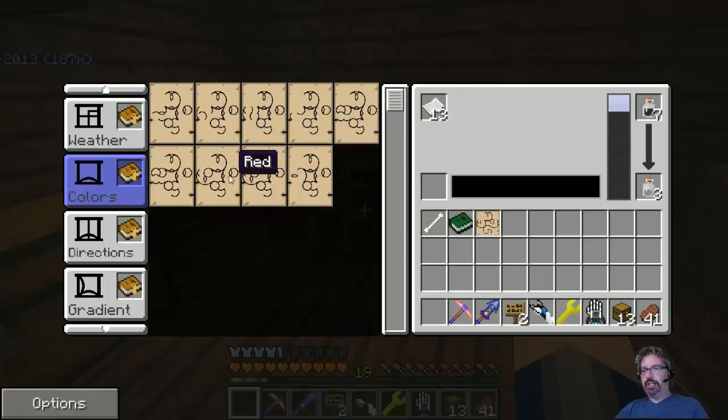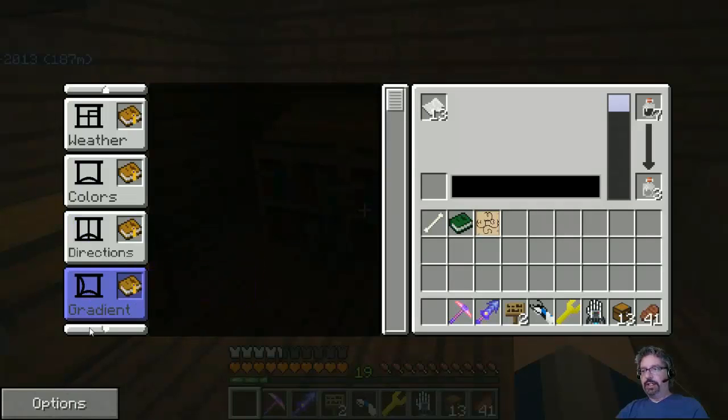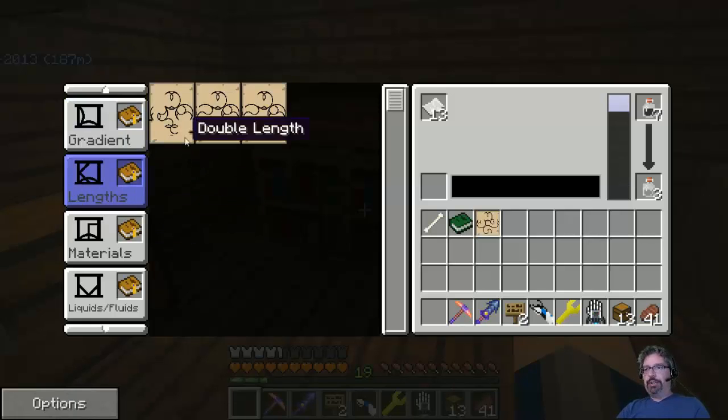We've got colors: black, blue, cyan, green, magenta, yellow, red — a whole bunch of stuff. Directions: north, south, west — I'm missing east. There's one page actually called gradient — it's a modifier you can use with two colors. So you put the colors down first: red, blue, gradient, and you put them in that order. Length has to do with double length, full length — this happens to do with the rising and setting of the sun or the moon, you can actually apply that.